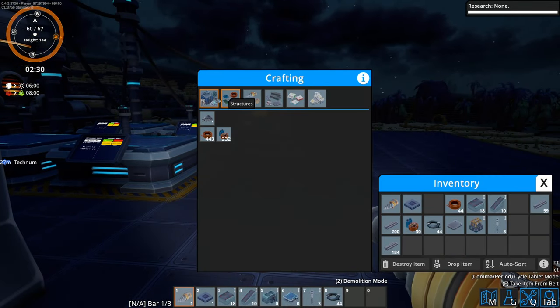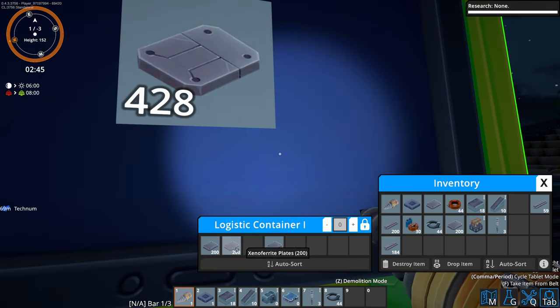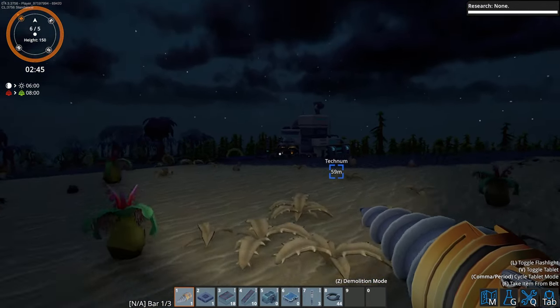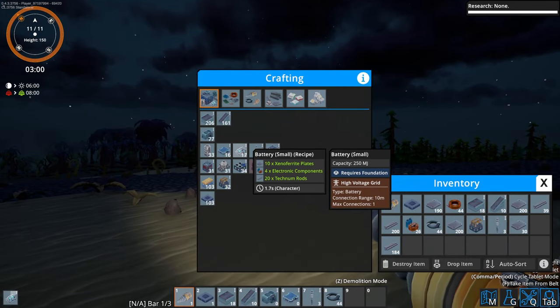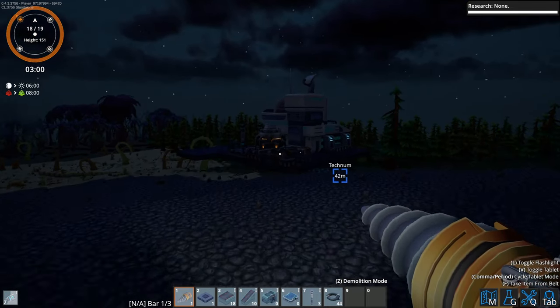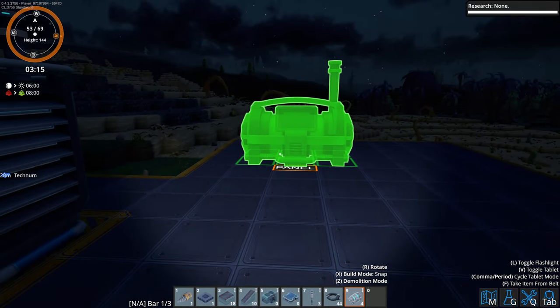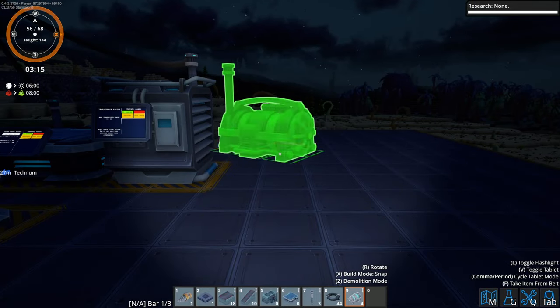So they should now be in here, but they need - guess what? More plates. It's a good job we have now put a container down. So now we should be able to build some batteries. I'm going to put down four. Let's get four made, then go put them in that general area next to our solar panels. They are actually pretty large - I thought they were going to be a bit smaller.